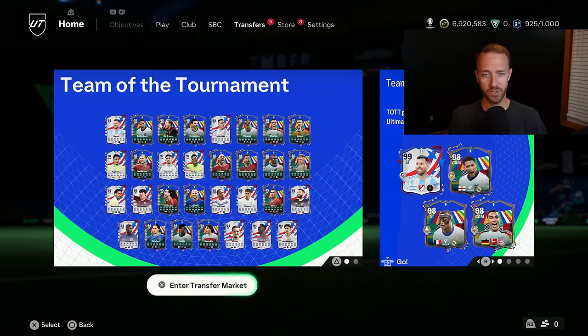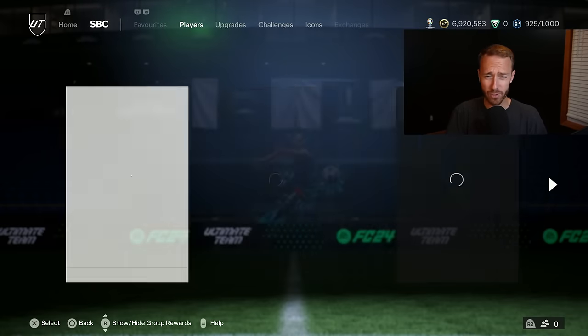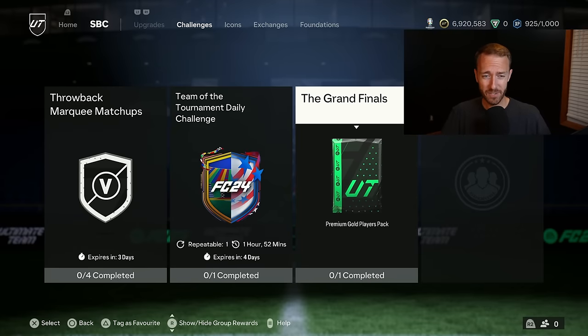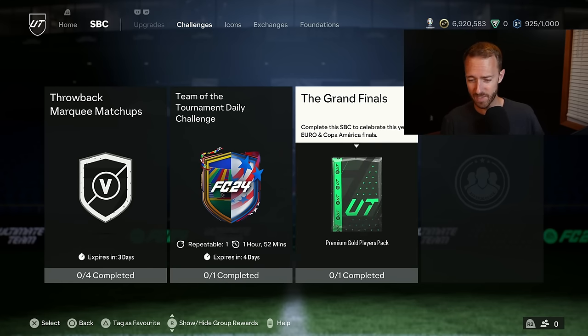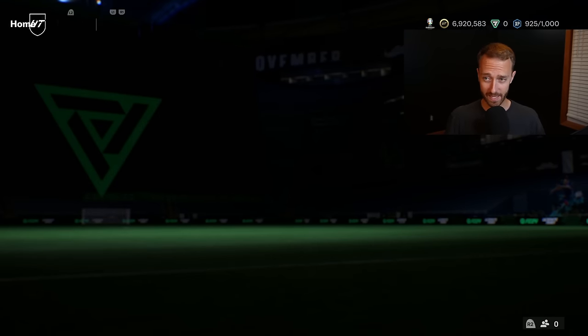Let's talk about the content yesterday, because there really wasn't a whole lot. On Sundays we usually have good player SBCs, a good icon or hero player pick, but yesterday we only had one of those things. We did have a grand finals premium gold player pack SBC — not a whole lot going on there, pretty cheap to do if you want to.